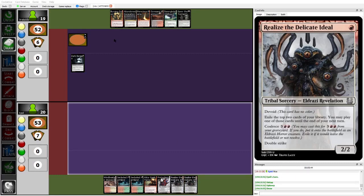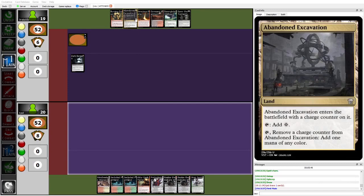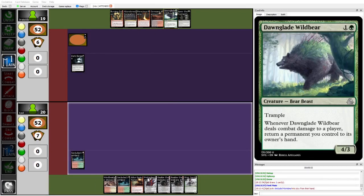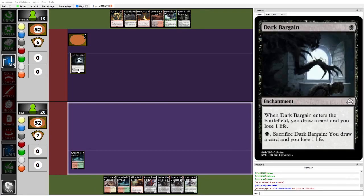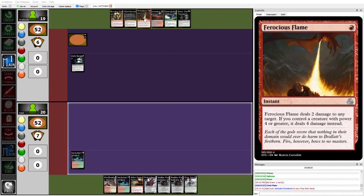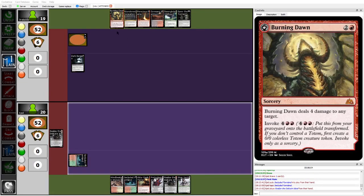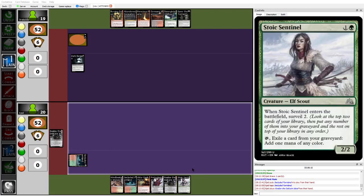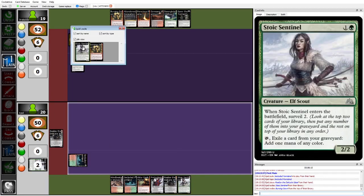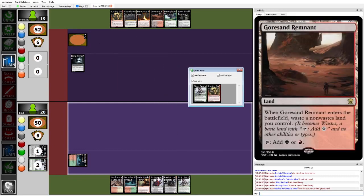Right now Drake's keep is looking a lot stronger than Epid's. He can go turn 2 Dawnglade Wildbear and then start bouncing and replaying either Savor the Torments as removal, Dark Bargain as card advantage, and also has additional removal in the form of Ferocious Flame and Burning Dawn which can also go face to increase clock. Meanwhile Epid has turn 1 Realize the Delicate Ideal, also has a top-deck Stoic Sentinel which makes his hand a lot better, and also gets a Stoic Sentinel off of the Realize the Delicate Ideal — that definitely smooths up Epid's hand which is kind of shaky to begin with.